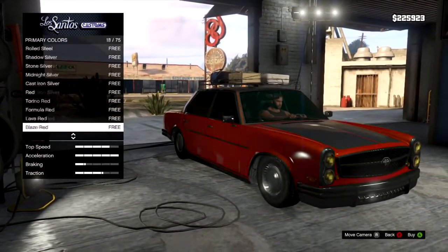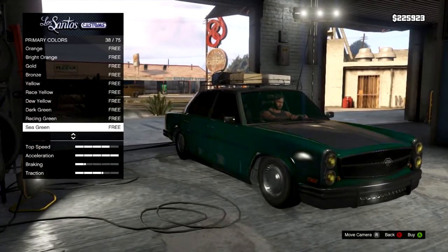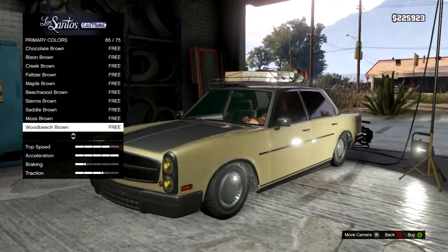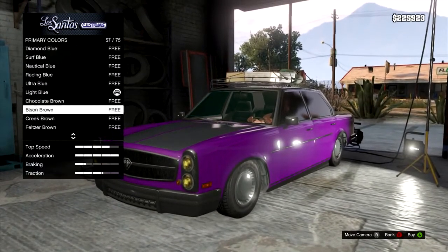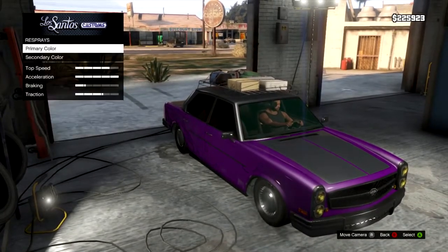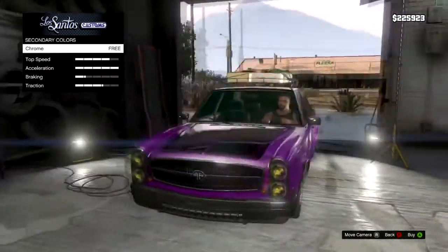I'm going to edit out the color picking section but I do these live so I just have to go through them. Right, I'm picking one now — we're going to go with this purple. The purple looks nice and we'll do a pearlescent on it, like an ice white pearlescent to get it shining. For secondary we'll do chrome to try and match the grill — chrome secondary, that looks all right.